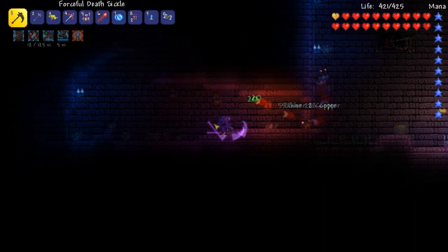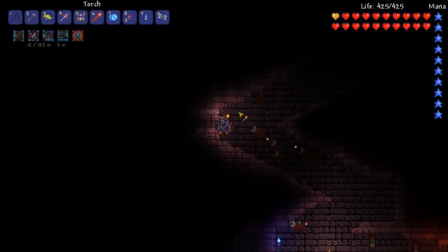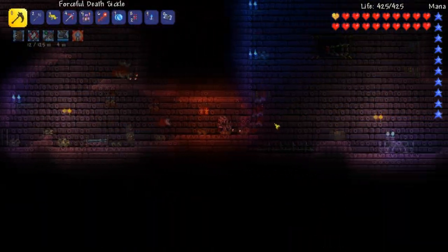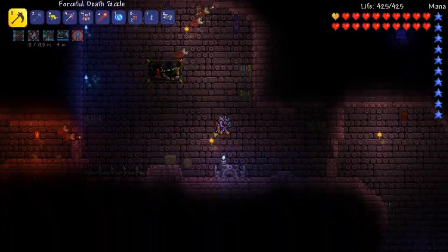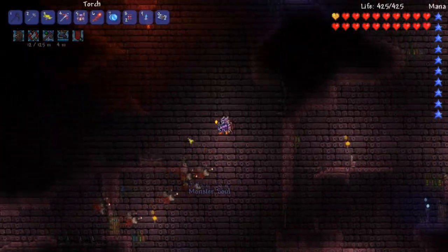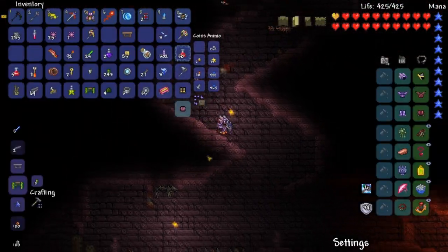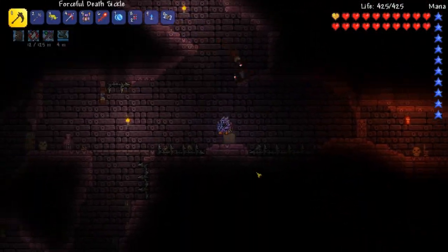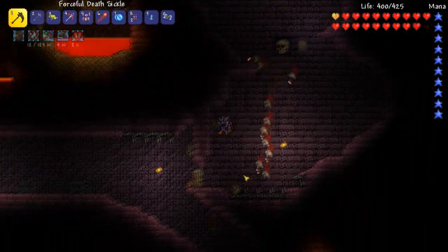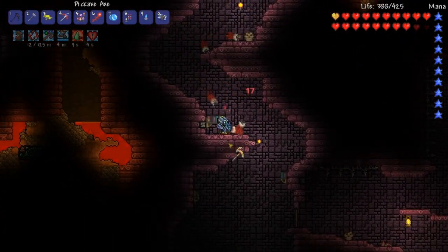It adds like two or three new items, one of them being the actual summoner's association card itself. The other one is really cool and I'm still looking around for mimics so I can show you guys what it is. It's not mimic summon - that'd be interesting though. It's a drop from the mimic, and then you can combine it with a Philosopher's Stone I think. It's really cool - it's dangerous but cool, high risk high reward sort of thing.